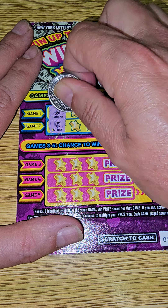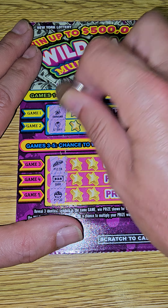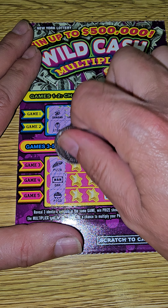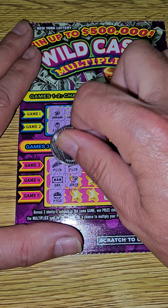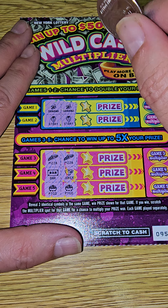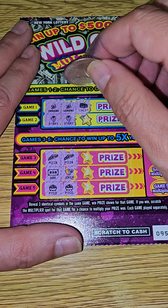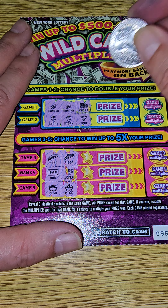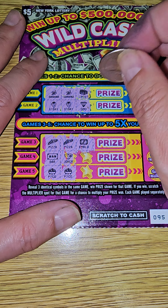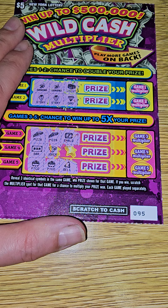Ticket 95. We have a banana, a strawberry, pizza, a bar, and a pot of gold. We have another banana, two strawberries, two pizzas, no bar, and a pot of gold. Can we match? We need a banana — no. We need a strawberry — we get a diamond. We need a pizza and we get an emerald. Can't eat an emerald! And no match in the back.